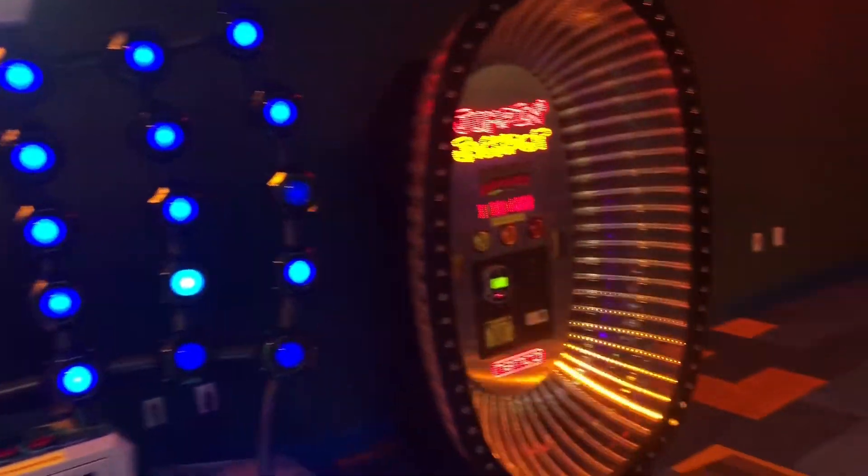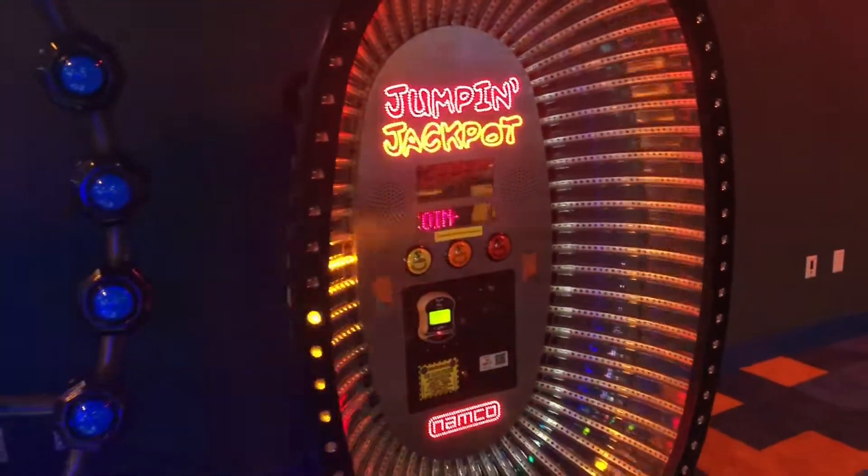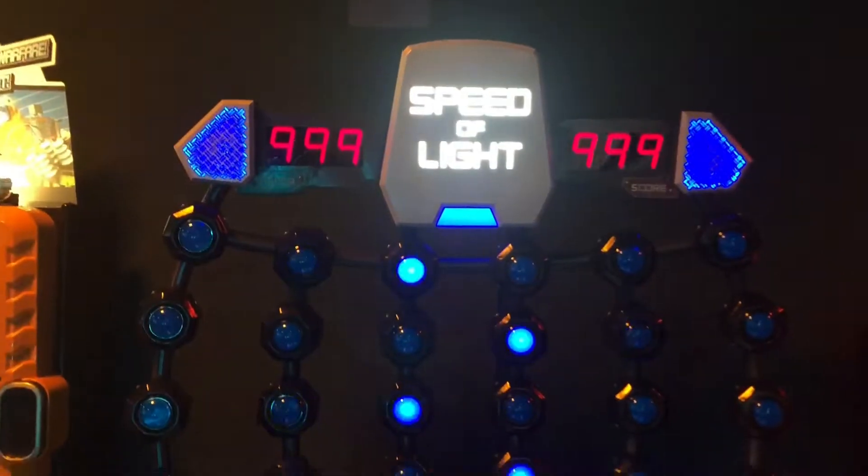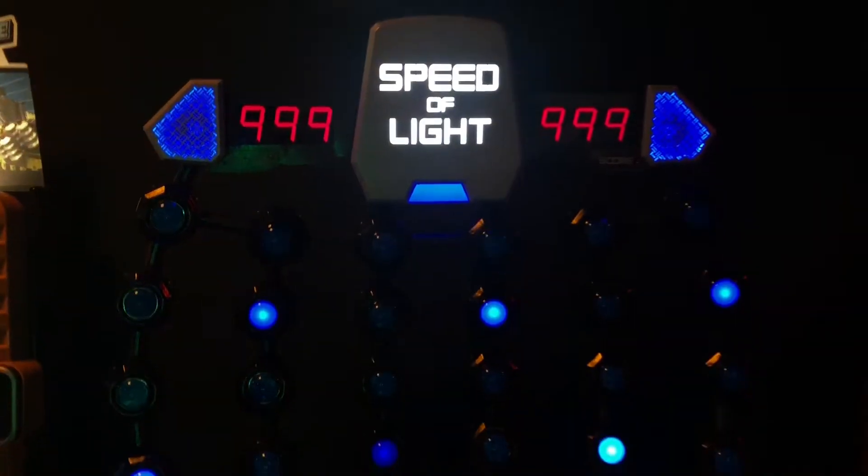We got the photo booth. We got the classic Jumping Jackpot — it's like a jump rope game. Speed of Light — you got to tap all of the buttons when they light up.